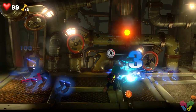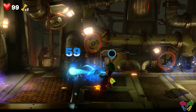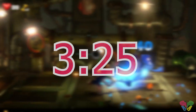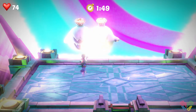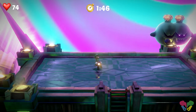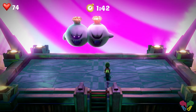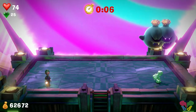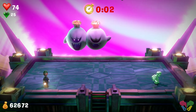I ran into two glitches — one while exploring and the other fighting the final boss. Major spoiler: the final phase of the last boss is timed. He clones himself, throws bombs at you and you throw them back at him. For whatever reason the boss got locked up and didn't do anything until the timer ran out. It was super frustrating and needless to say I had to redo the entire fight over.